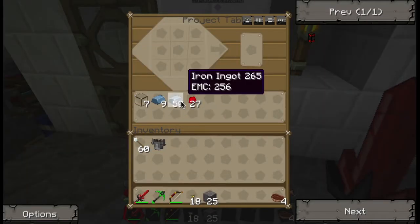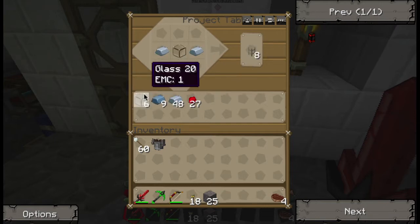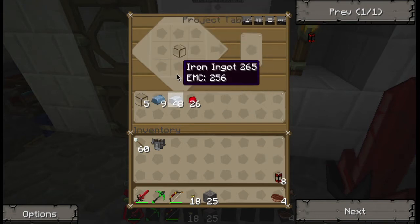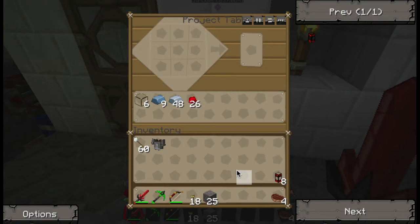Alright, so we're back. First thing we're going to need to do is make some distribution pipes — sorry about that. Distribution pipes, which are two iron, one glass, and one redstone. Ta-da! With this you can control how much of something is going somewhere, which is going to come into play in our setup. It's a good thing it makes eight because we're going to need two for one setup and two for our other setup.